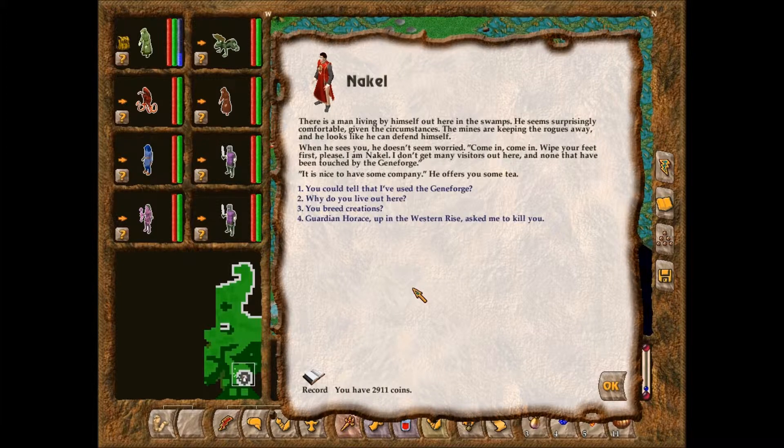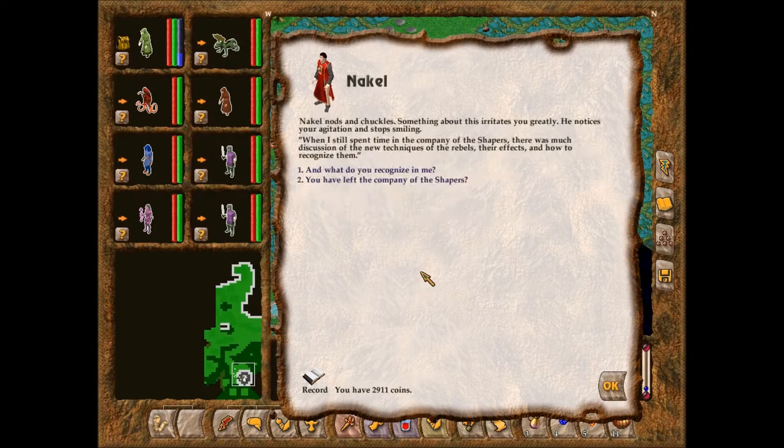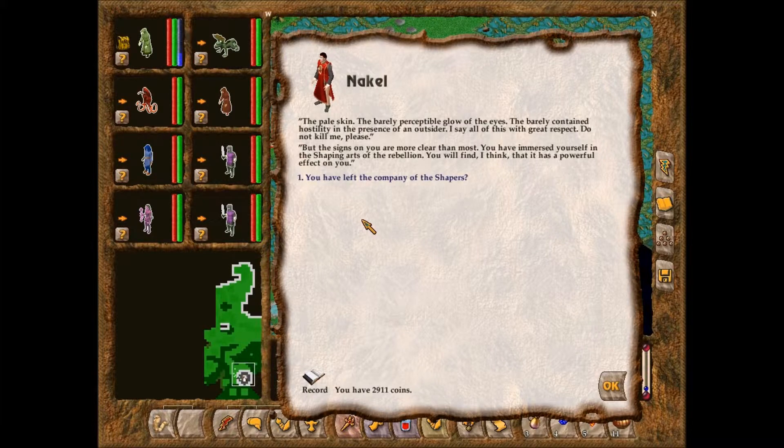When he sees you, he doesn't seem worried. 'Come in! Come in! Wipe your feet first, please! I am Nikkel. I don't get many visitors out here, and none that have been touched by the Geneforge. It is nice to have some company.' He offers you some tea. 'You can tell that I've used the Geneforge?' Nikkel nods and chuckles — something about this irritates you greatly. He notices your agitation and stops smiling. 'Do not kill me, please.'